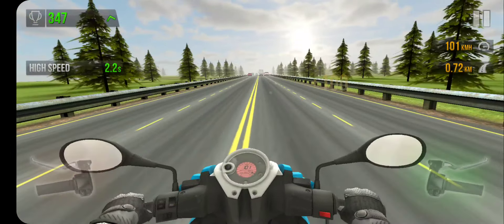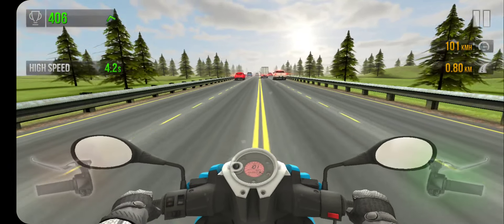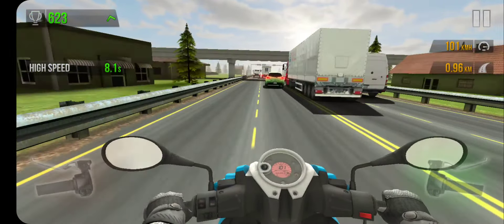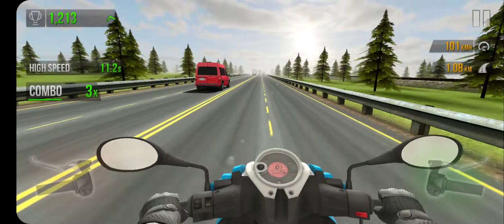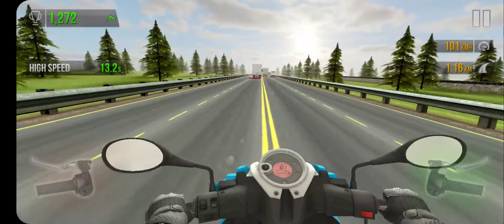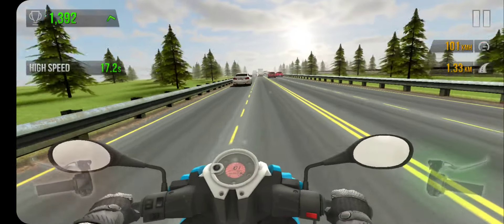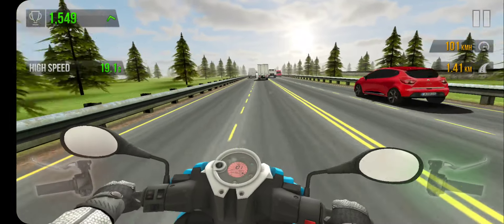It directly works on the gyroscope and doesn't have a tilt button press — instead you tilt your device and that controls the steering. Those are near misses and you can see I'm getting additional points. This game mode requires you to travel the longest distance you can.